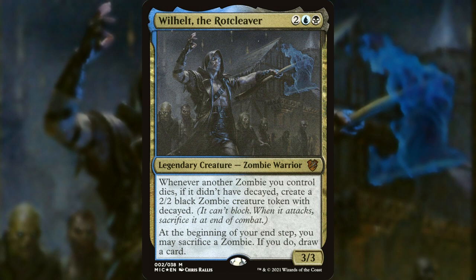At the beginning of your end step, you may sacrifice a zombie — if you do, draw a card. It's kind of like having the monarch but not having the monarch, and you can still have the monarch. How do you keep your board presence? Keep reviving your creatures, and you keep filling your hand.